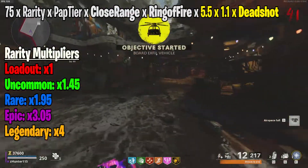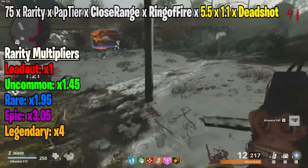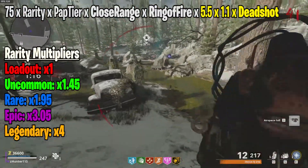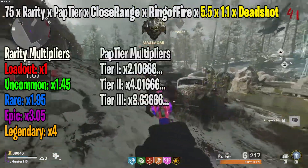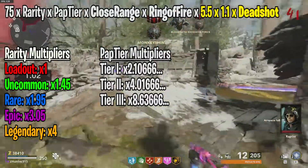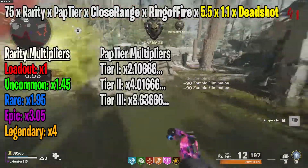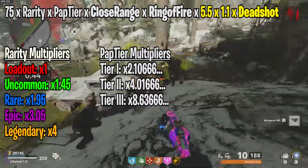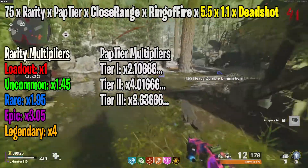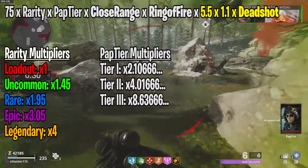For the rarity, you would multiply by 1 for the loadout Magnum. For the green or uncommon Magnum, multiply by 1.45. For the blue or rare Magnum, multiply by 1.95. For the purple Magnum, multiply by 3.05. And for the orange or legendary Magnum, multiply by 4. For Pack-a-Punch tier 1, multiply by 2.1067. For tier 2, multiply by 4.1067. For tier 3, multiply by 8.6367. For close range shots, multiply by 1.1 — again, situational. Ring of Fire is also situational, so multiply by 5, otherwise don't include it. And for Deadshot, whenever you do crits, multiply by 2, but only against enemies that are at full health; otherwise do not include this part.